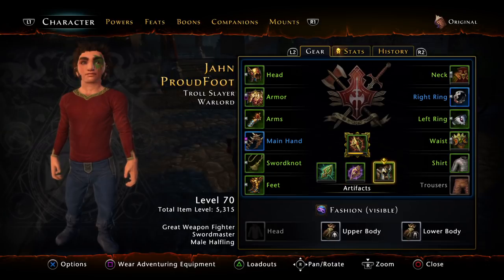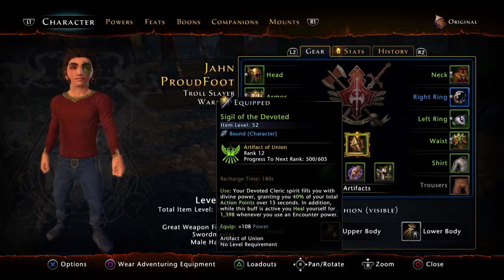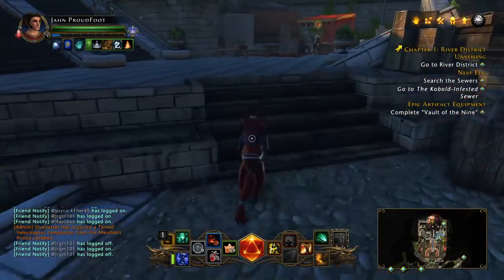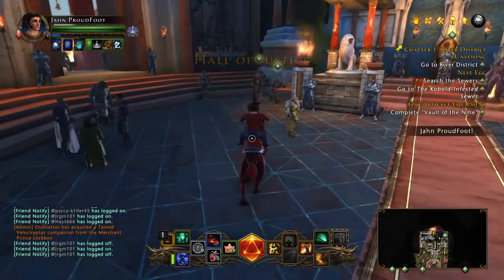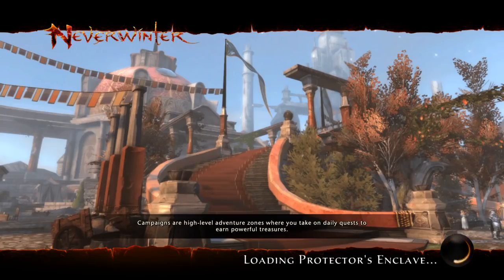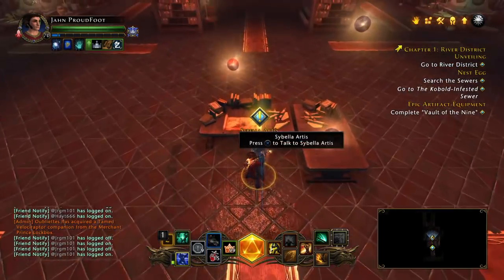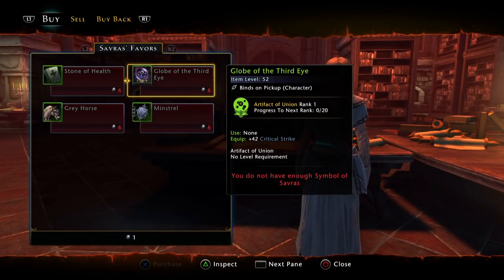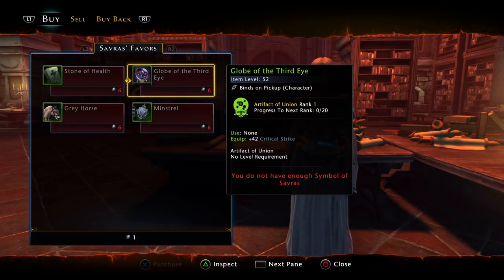When you're level 70, the fourth artifact slot opens up. You're going to want to make sure you have artifacts in all of these slots. If you don't have artifacts and you don't have the Astral Diamonds to buy them on the Trade House, you can check over here with Savella in the Halls of Justice — she sells an artifact that gives critical strike. It's good if you don't have anything. Better to have some stats than no stats at all. That item level is also going to help you get into dungeons and find groups more easily.